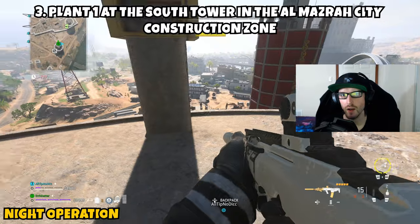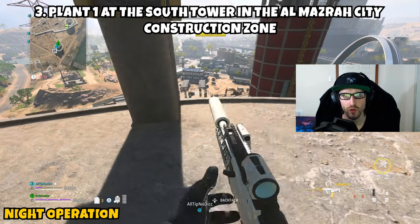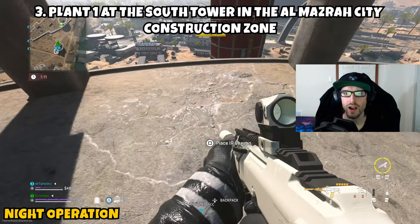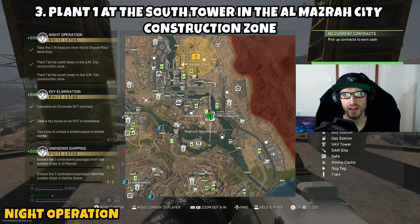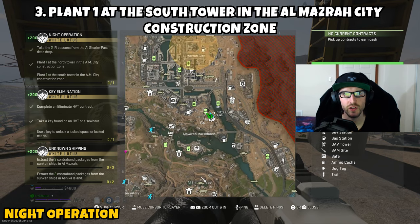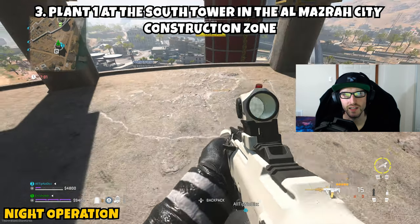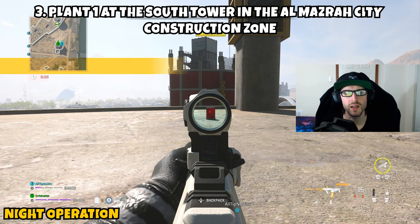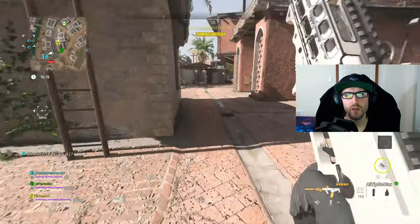Part three asks us to plant the second IR beacon at the south tower in the Al Mazra City construction zone. To save time — once you get to the southern tower, you're placing it in the exact same spot as the north one. Jump off, parachute over, make your way up to the top platform of the second tower, and place it in the same area. This places the second IR beacon down, wrapping up Part 3 and the mission.